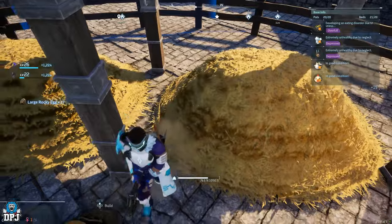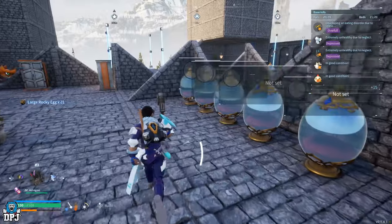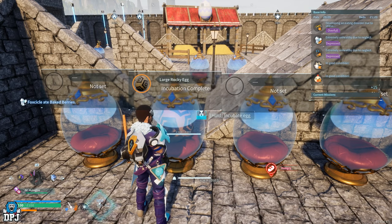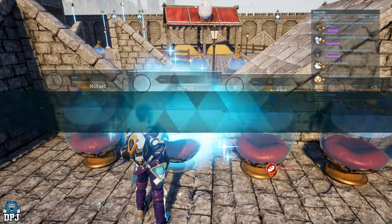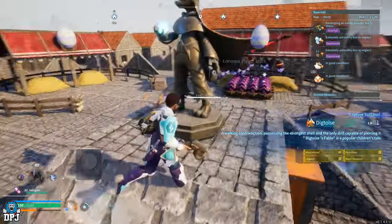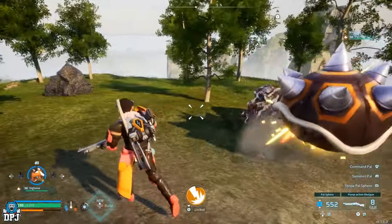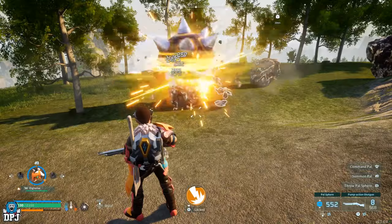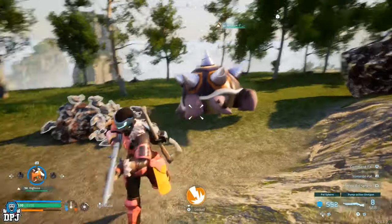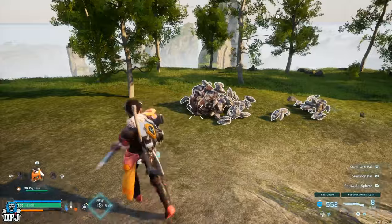Once you have that pal with zero passives — Roshaw, Lees Punk, or Lees Punk Ignis — you now want to breed it with your Anubis we created earlier. This guarantees you a Dig Toys baby. Obviously you want that Dig Toys baby with all four passives: Legend, Earth Emperor, Musclehead, and Ferocious. These will all affect the attack power of your Dig Toys, meaning when it comes to farming rocks it absolutely terrorizes them, breaking them down in seconds. As you can see on screen, this Dig Toys doesn't even need its partner skill active to break down rocks in seconds, and with the partner skill active it's even crazier.